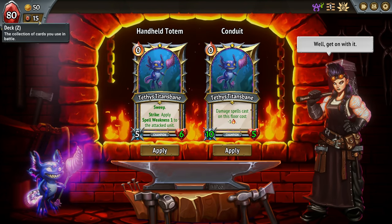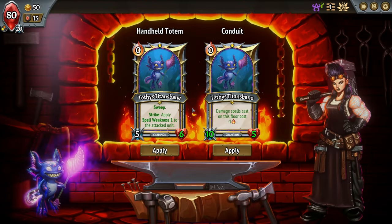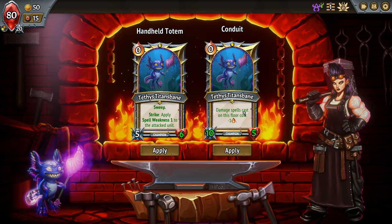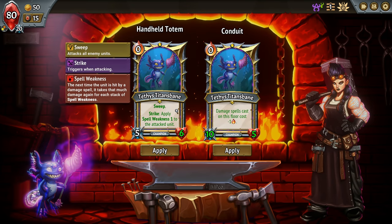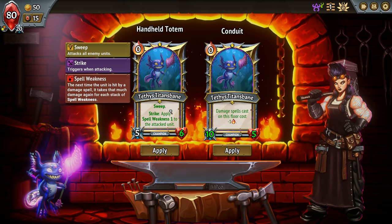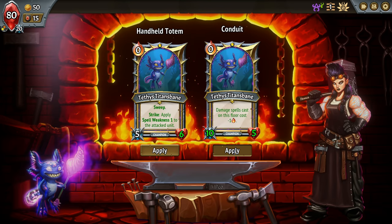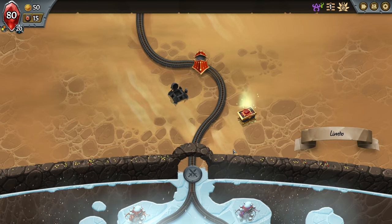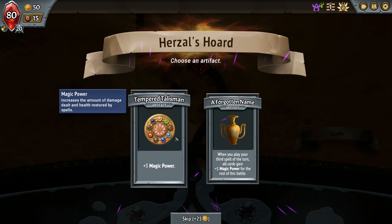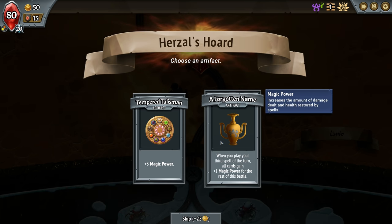How much do they cost normally? We can make them free, which lets us cast a whole bunch of them, but then we don't have the sweep. This is actually a tough call because we don't know much about it at all. I'm gonna go with this one. Let's gain an artifact — plus three. I mean, straight away we gotta take that: when you play your third spell of the turn, all cards gain plus one magic power for the rest of this battle.